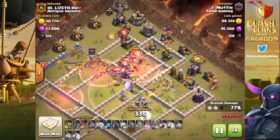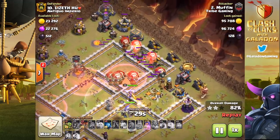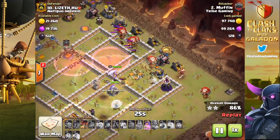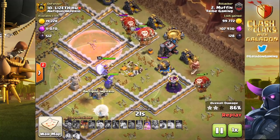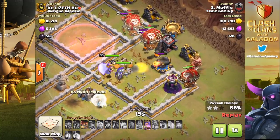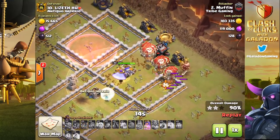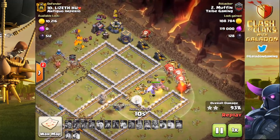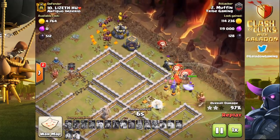A beautiful use of wall breakers and a slightly unusual jump spell placement — the Archer Queen does her job, the lava hounds and balloons do theirs. The Archer Queen doesn't even need her ability. There's a spare balloon, a dozen balloons still up, plenty of time, and all the cleanup units — lava pups and minions — moving in from the left side of the screen. Well done by Muffin, another beautiful 300 IQ play.